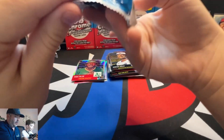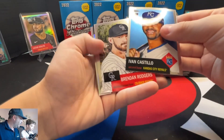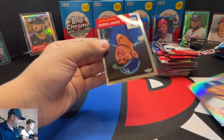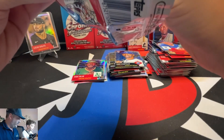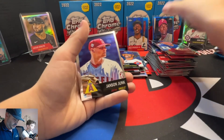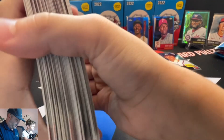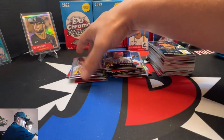All right, we got everything sleeved up here. Freddie Freeman — is that a refractor? Nice. And Johnny Bench. We still have another package — was it hidden in the cut? Can we pull out a 3-1? Literally junk.